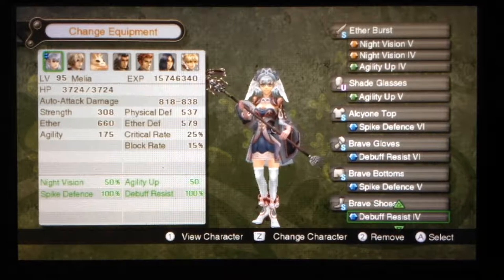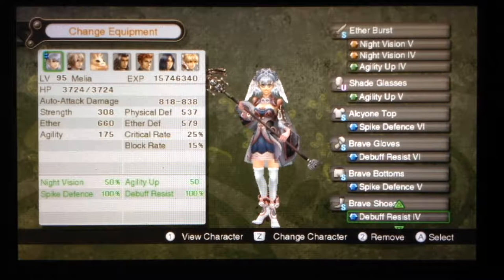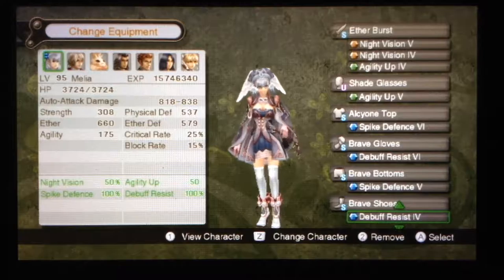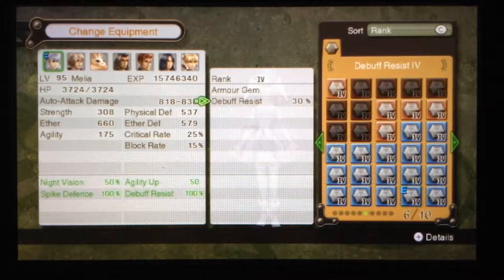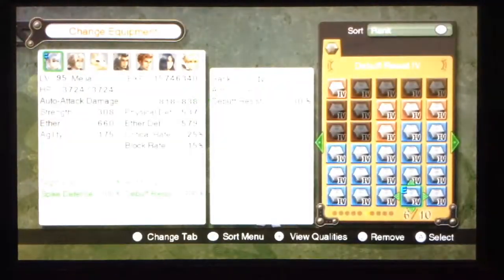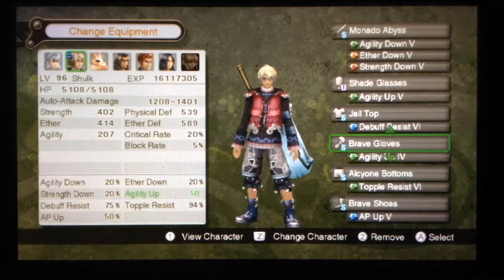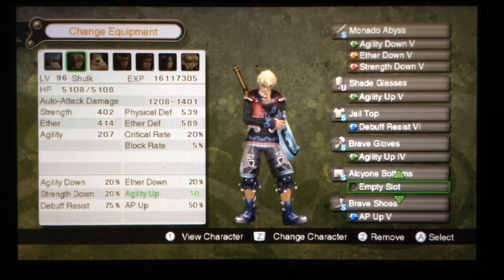So spikes won't do anything to us. And basically the only debuffs we can be inflicted with now, I think, are Topple and Daze — Debuff Resist guards against everything else. Because Topple and Daze aren't considered debuffs. But yeah, I'm going to be doing that on everyone. You already have your Debuff Resist equipped.